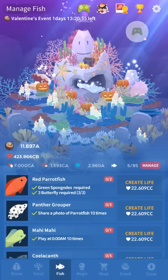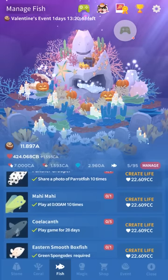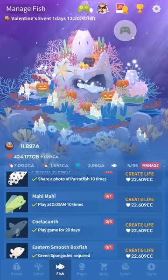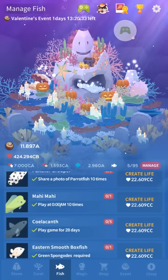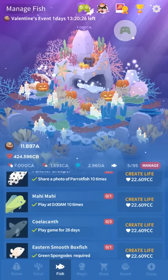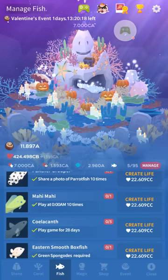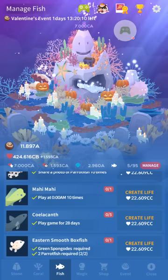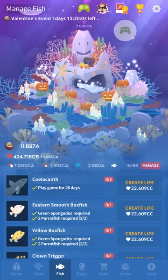Pajama cardinalfish: you need to open the application 20 times in one day. That's pretty easy — you'll probably get that on your first day if you're as obsessed as I was. Just hit the home button and reopen the game a bunch of times if you really need to. For the panther grouper, you need to share a picture of a parrotfish ten times. The maimai down below also counts as the parrotfish. For the maimai, you need to play at midnight ten times. This one seems to be buggy — some people report getting it totally randomly, some report cheating the clock worked for them. I tried cheating the clock and got it the next day at 2pm. You can try messing with the clock to open and close the game at midnight ten times, but it's just kind of buggy and people seem to eventually get it even if they don't try. I wouldn't worry too much about that one.